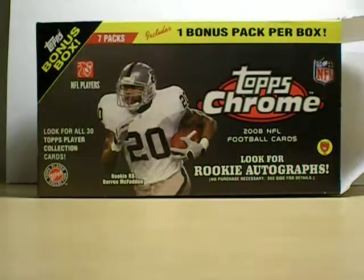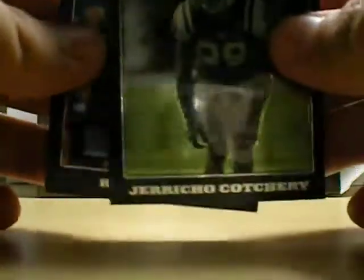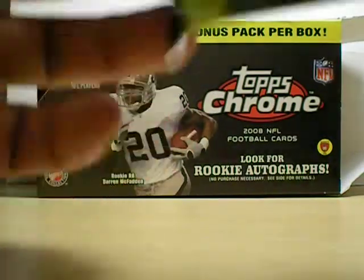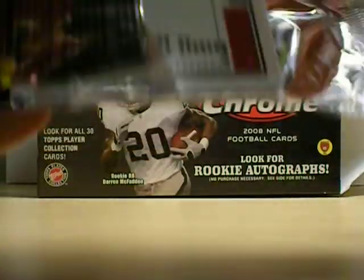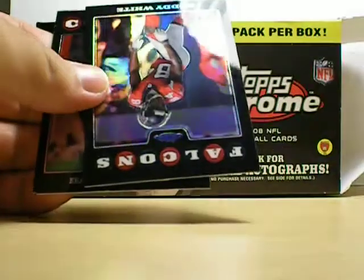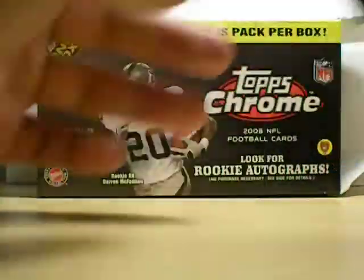Let's start out with the bonus pack — silver. Jericho Cartoon, Randy Moss base. I don't know what you can get from those bonus packs, but it's either base, rookies, or refractors, maybe even an auto. Jamal Charles, Owen Schmidt, Roddy White Refractor, and Damian Hardbaits.